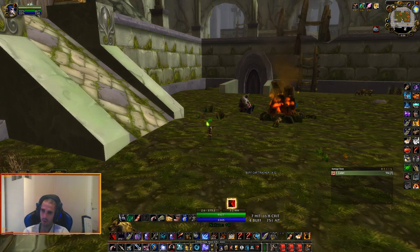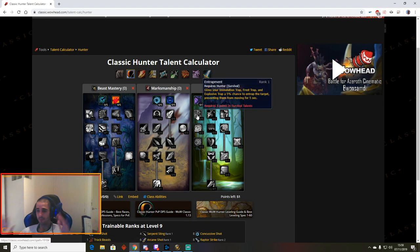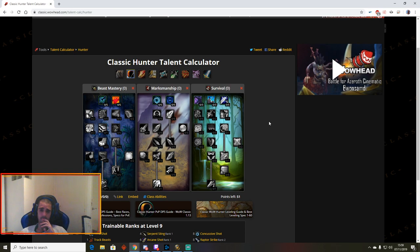We're using the WoWHead Classic talent calculator for Hunter. There are many PvP specs but people are looking for a phase 2 spec. Phase 2 is more about chasing people or running away from people — it's not as much about constant damage output. You need mobility and CC.